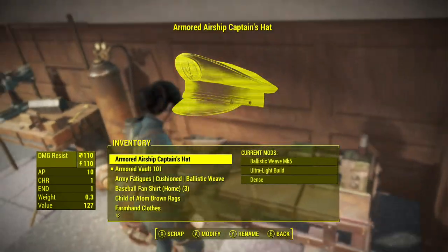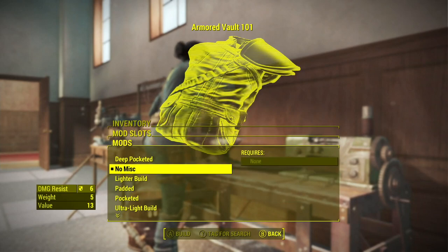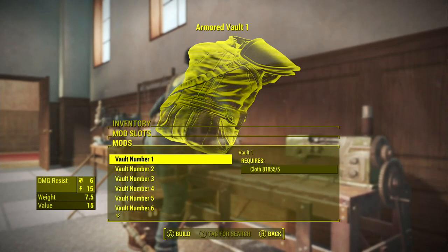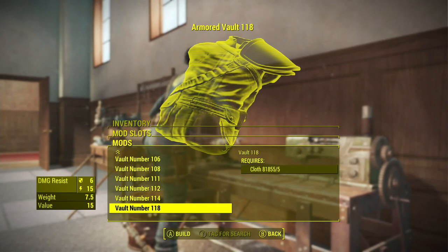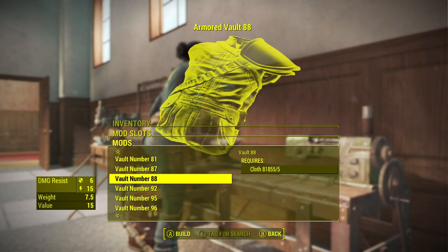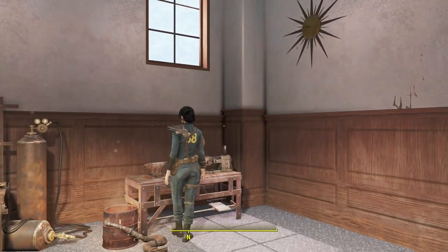I'm going to go to the workbench here and see what we can do. Here it says no miscellaneous - you can choose a miscellaneous thing. And then the vault number - you can change your vault number. This is similar to the Creation Club mod that we have, except this stops at 118 and it skips some numbers. At least it's got my favorite, 88. So there we go - we're from Vault 88.